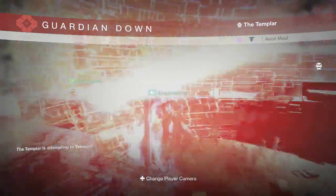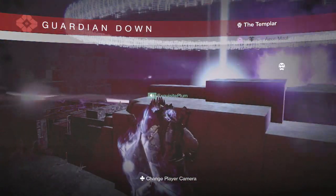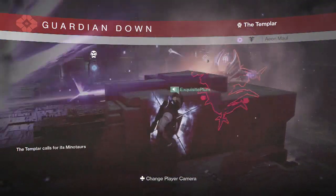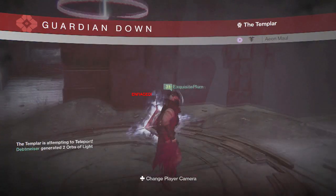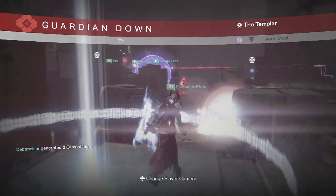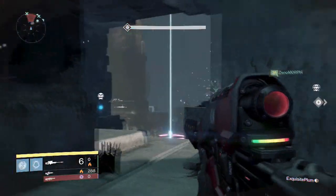When the Templar is in the middle, the Relic Holder can actually go around and try to block the Templar from teleporting by standing in these rings right here. If you stand in these rings the Templar won't teleport and won't regain its shield, so you'll be able to do some heavy damage to the Templar. The reason why the Relic Holder should go after these rings is because the Relic Holder is going to be doing the least amount of damage to the Templar. All the Relic Holder does is take down the Templar's shield, which allows us to start shooting at it.